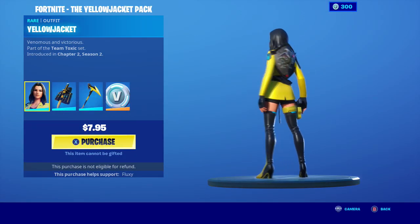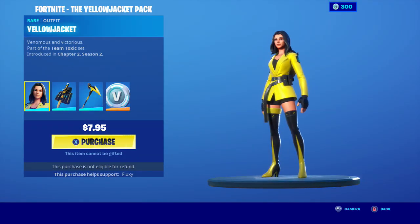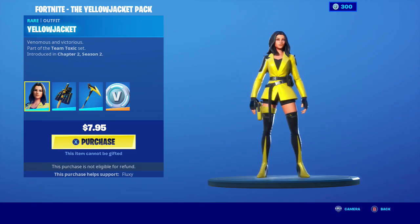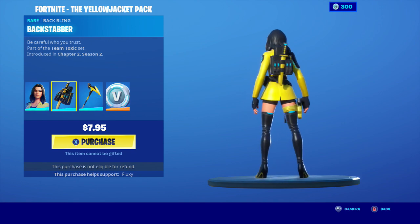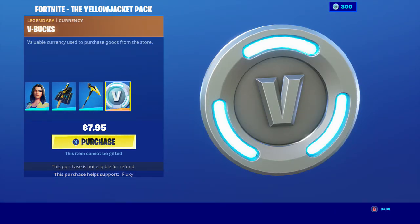Let's inspect these items. This is the Yellow Jacket skin. If you've watched my unreleased skins video — which was the first one — you would have seen that this skin was one of the unreleased skins. We've also got Backstabber back bling, which looks very nice, the Venom Blade pickaxe, and 600 V-Bucks.